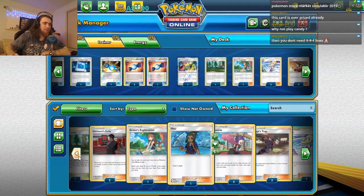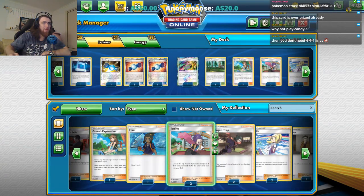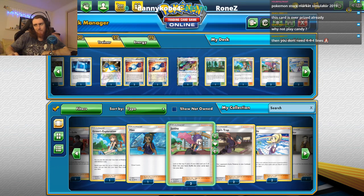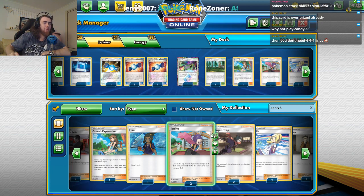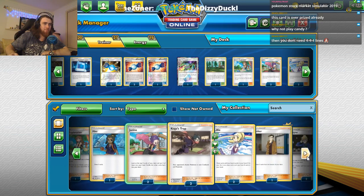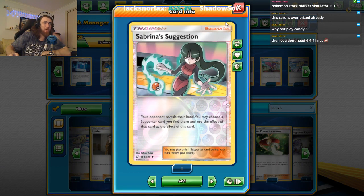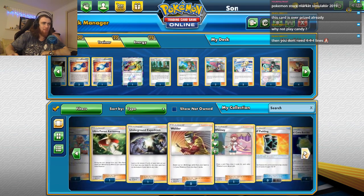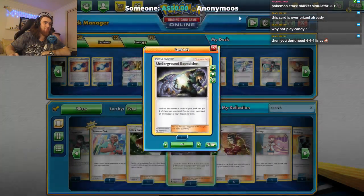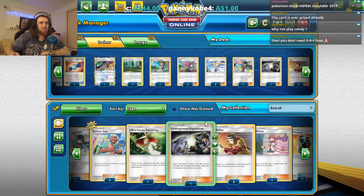If you don't have Cynthia, things like Janine are a pretty safe bet. Underground Expedition would also be pretty great — it's essentially the same as Janine except you get the cards from the bottom of the deck instead of the top. We'll put Sabrina's Suggestion in the deck as well just in case we need it, just for some random fun.